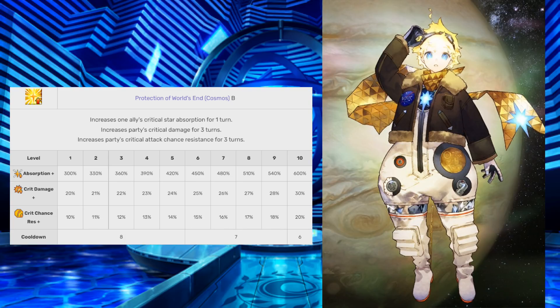Skill 3 is Protection of World and Cosmos B — increases one ally's critical star absorption for 1 turn from 300% to 600%, increases party's critical damage for 3 turns from 20% to 30%, and increases party's critical attack chance resistance for 3 turns from 10% to 20%. A very powerful skill that allows for huge critical damage and resistance. This is also on a 6-turn cooldown.